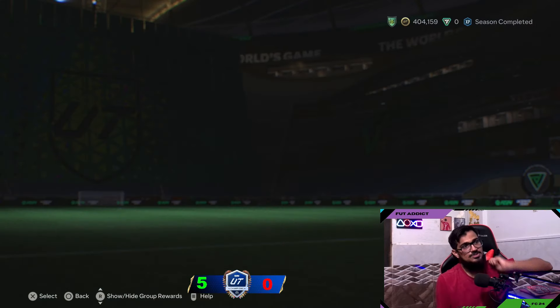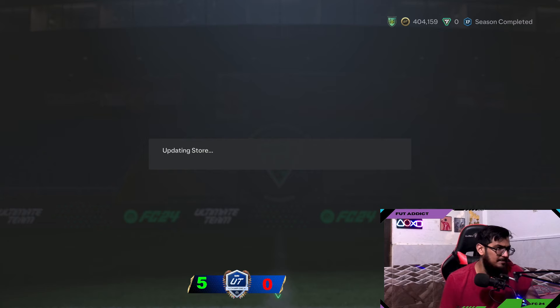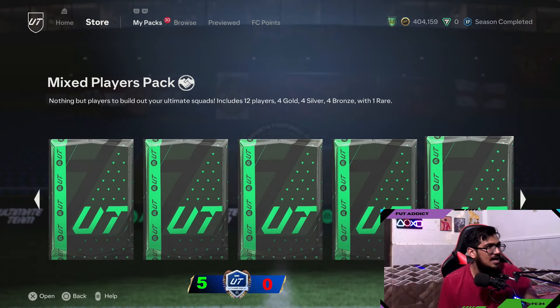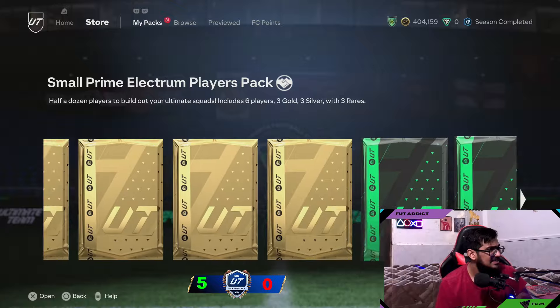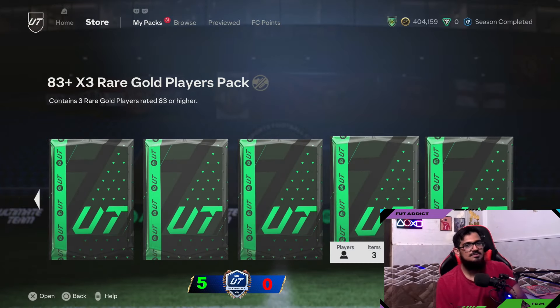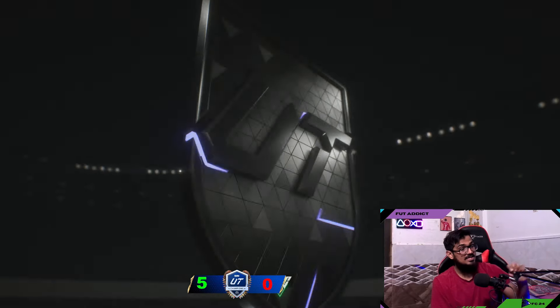Hello and welcome back to another video! Today we're gonna be opening some 85x10s, some icon player picks, and some 40s picks. I'm gonna start on my account first — I have 2 85x10s. I just want Lucio out of this team. I don't want Son because I already packed Messi 99. Son would be alright, but going for that Lucio.